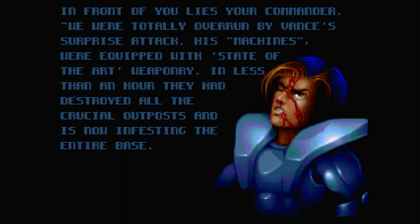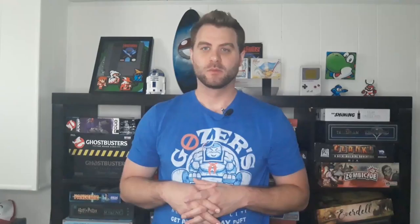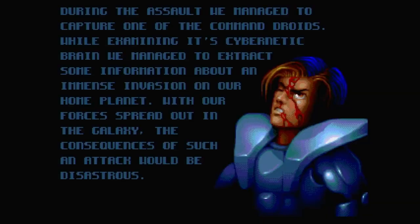The game kind of plays like a twin-stick shooter, but not quite. Since it was originally developed for systems like the Sega Genesis, the controls can be a little clunky at times. When you're running you can hold the shoot button to lock your gun in place, but if you stop moving you can aim your gun around to shoot different areas on screen.